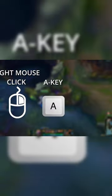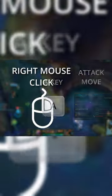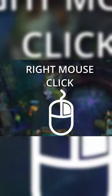There are three types of kiting: right click, A key, and attack move. Let's talk about the first and the easiest one, which is kiting using only right clicks. To put it simply, you attack with right click and move with right click.